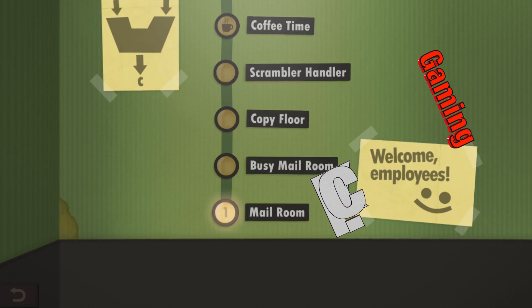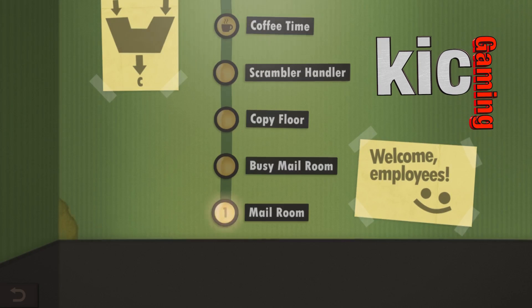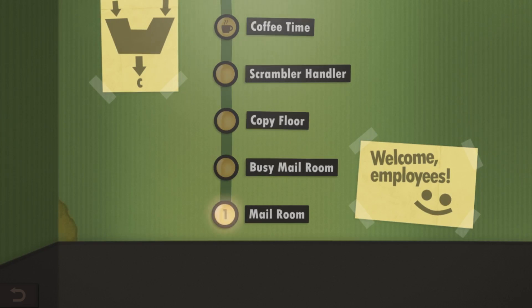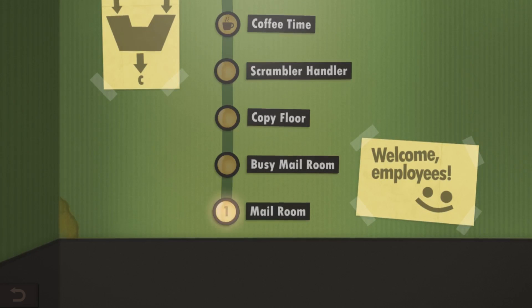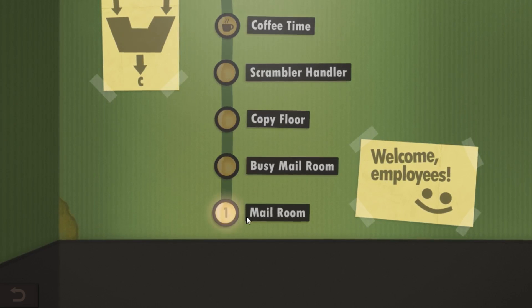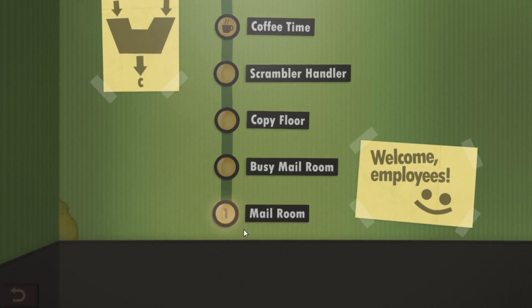Hey, KIC here. Welcome to Human Resource Machine by Tomorrow Corporation. This is a brand new game releasing this week for Windows and Mac, and apparently next week for the Wii U, but I don't have a Wii U so I'm playing on Windows. This is a review copy provided by the developers. This is essentially a logic game.